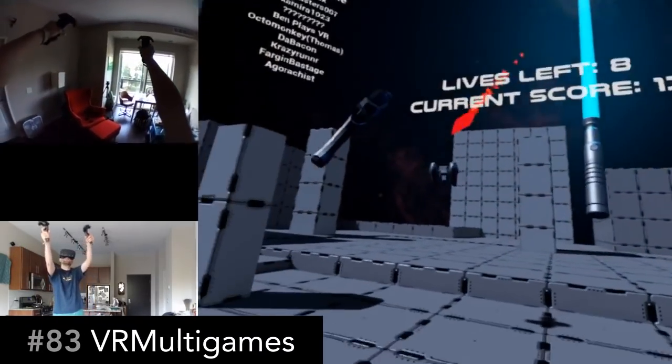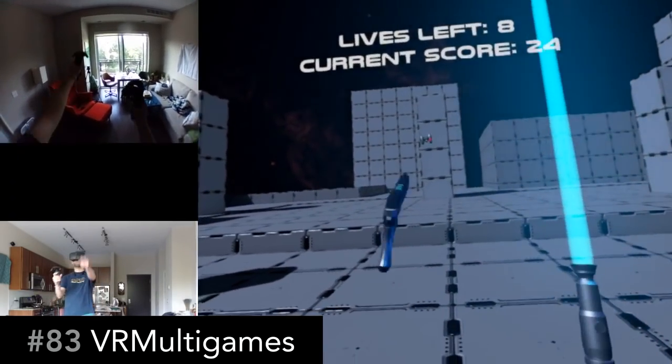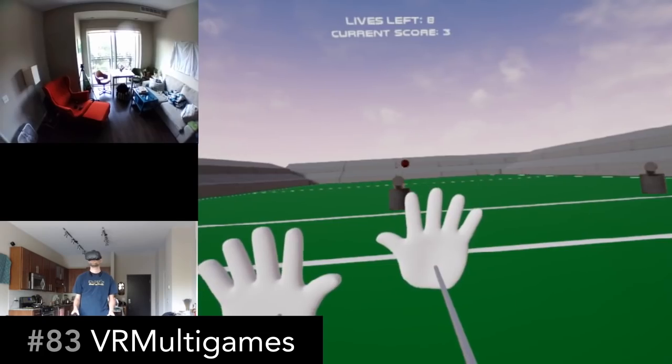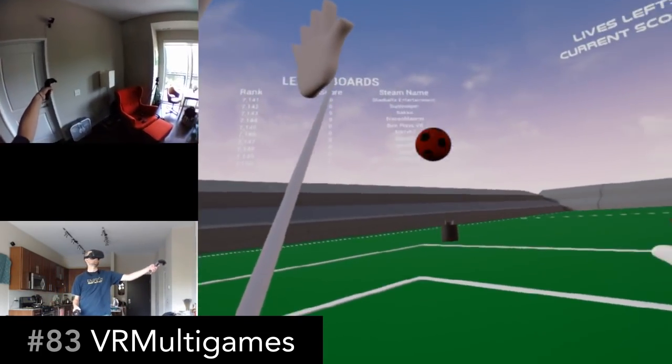VR Multigames is three miniature VR games in one. You've got a drone fight with a gun and lightsaber against drones, Last Stand which has a survival crossbow against bots coming at you, and some goofy goalkeeper game. Of those three, you might like one of them.